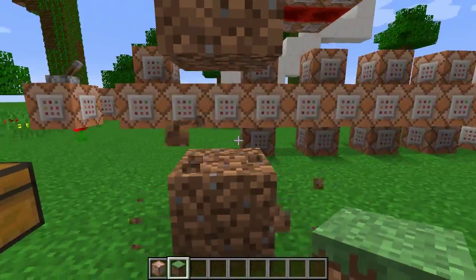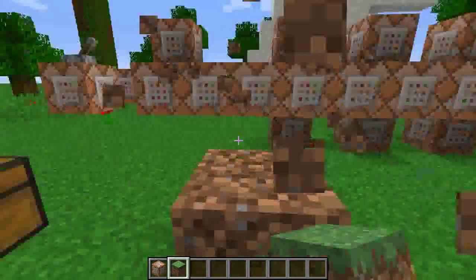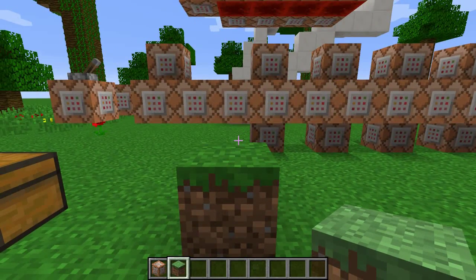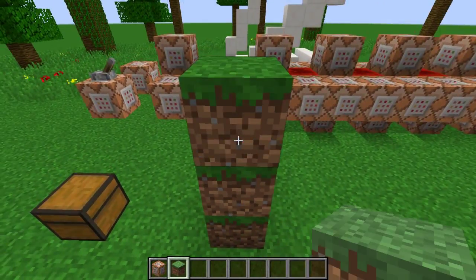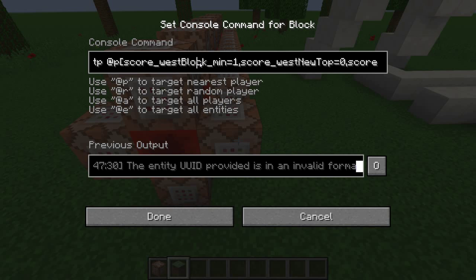These two do the exact same thing except they're testing if the block above and the block below are air. Let me show you — if it's like this with a block above, you're not going to walk up it. Nothing's going to happen. But as soon as you take it off, you can go up. That's a counterbalance I added in, because otherwise you'd get teleported into walls. So if it fulfills all three requirements — this is not an air block, and these two are air blocks — then the final command activates. So "score of West block" at a minimum of one means you have a block to your West.